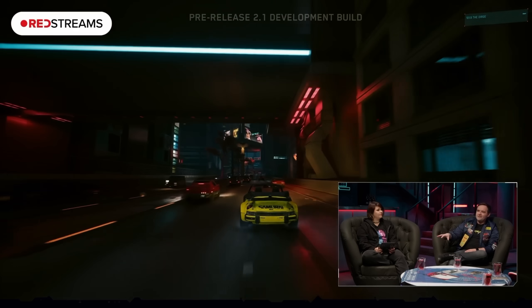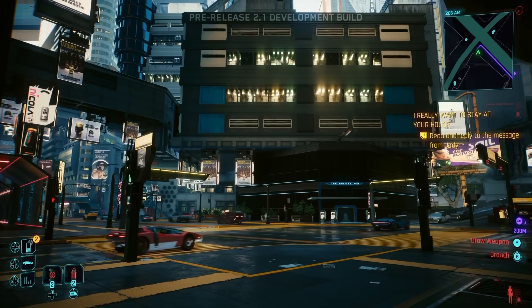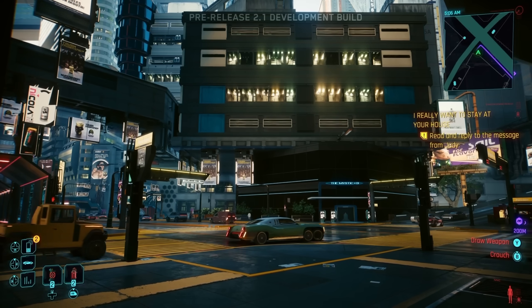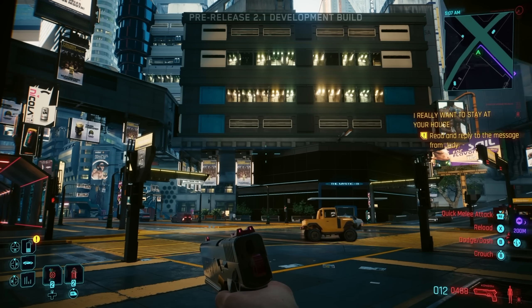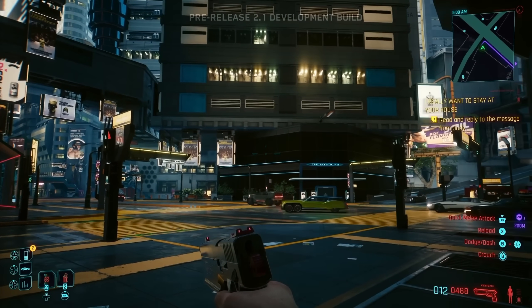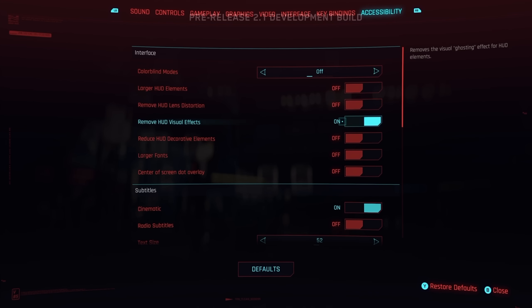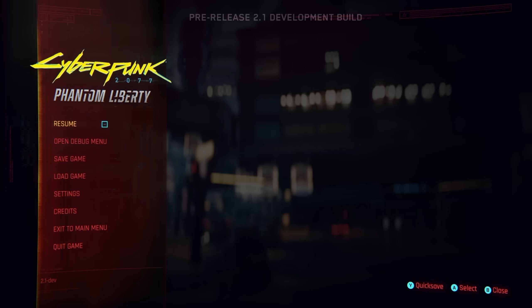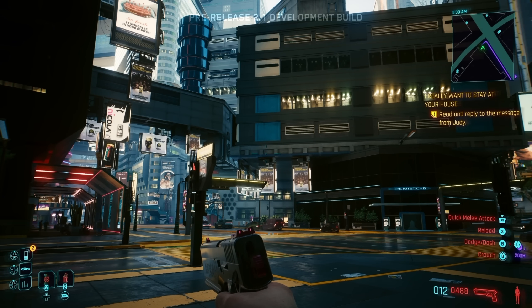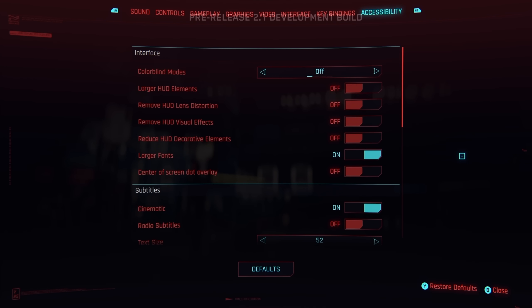There's also a whole new accessibility tab that deals with everything on the accessibility side — settings, UI, and everything in between, all now in a separate tab. Some new changes focus on simplification or hiding of HUD elements to reduce screen clutter. Opposite options exist for larger fonts and better readability. There are also ways to disable timers for mini-hacking like breaching, and many more options on top.